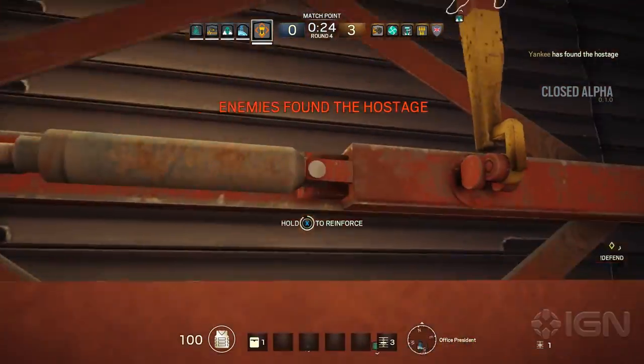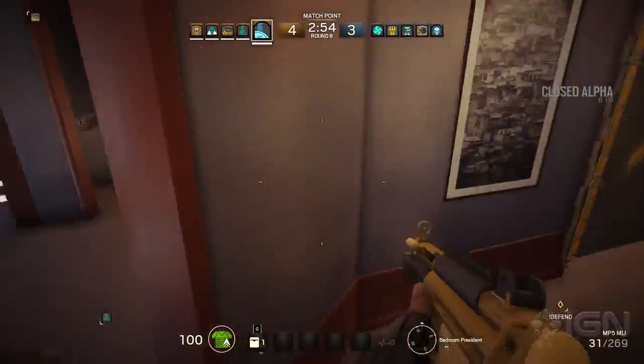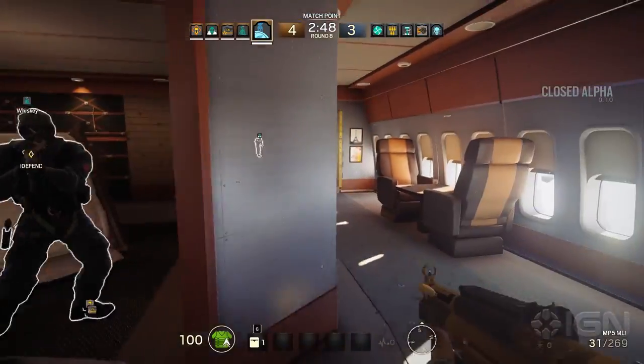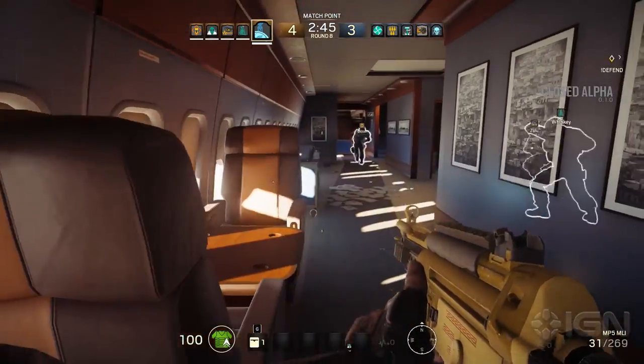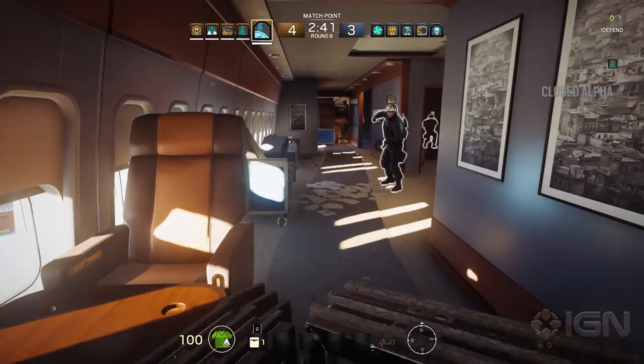Reinforce and then cover the hostage. Zone B, the President's Bedroom, has one advantage: it's a small area. Its disadvantage is that there's a large opening that will leave you a bit more open than usual. Try staying a bit away from the hostage, making it harder to get to their location.